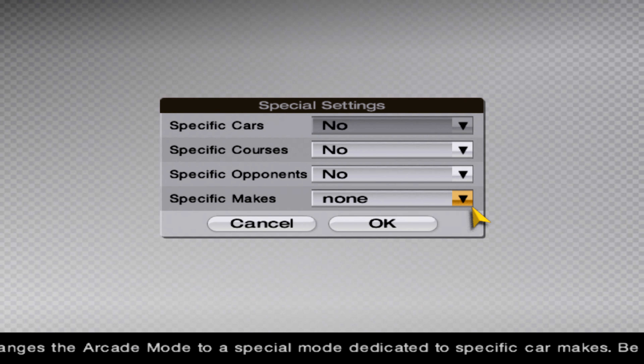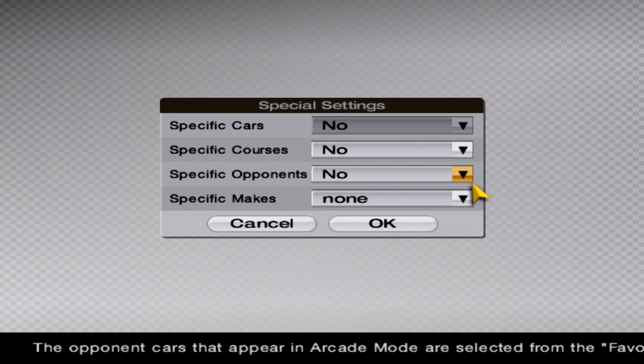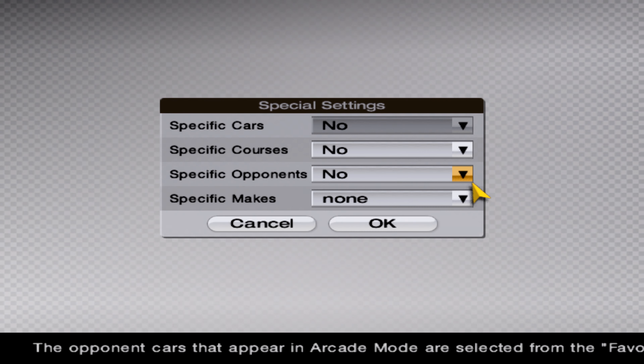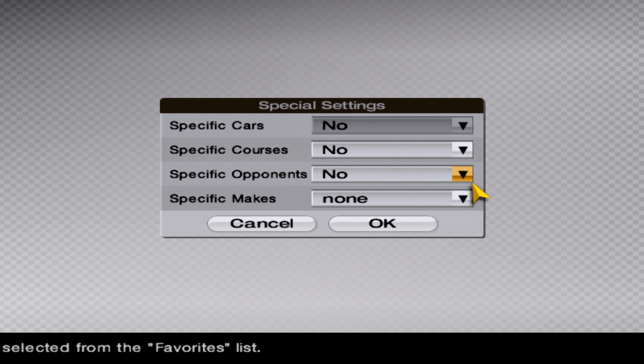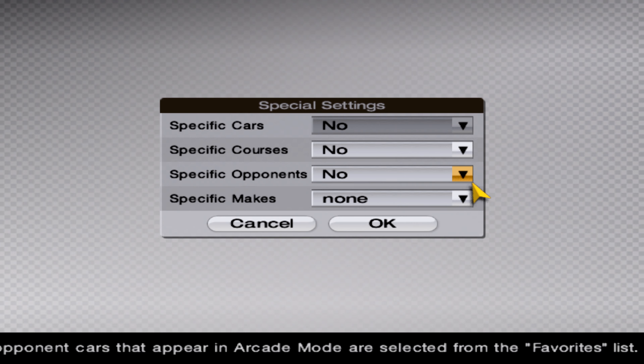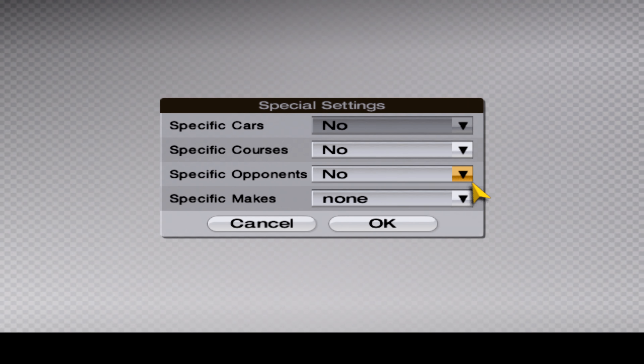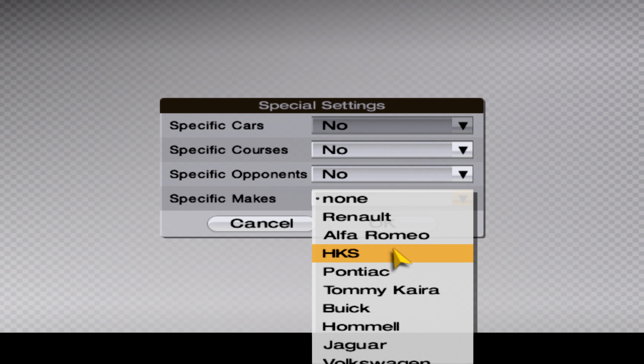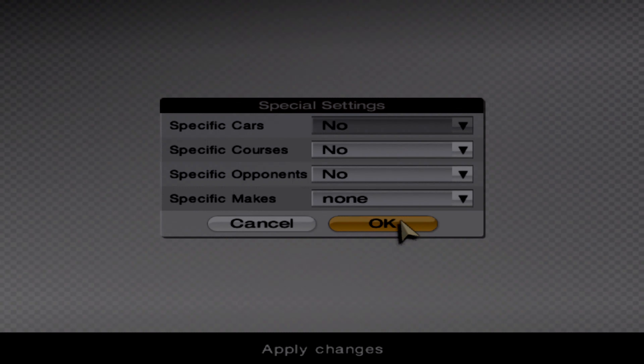The Secret menu has special settings where you can make a semi-custom grid in arcade mode. All the cars on your favorites list will show up as opponents no matter what you're driving. The only problem is it's not fully custom — colors will be random, and you can't use it to spawn special cars like the Motor Triathlon or the Nike 122. You can also get duplicates even with multiple cars in the favorites list, so it's semi-custom rather than fully custom. You can also set it to race against certain manufacturers as well — just neat little extra options.